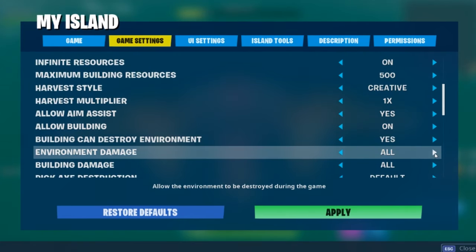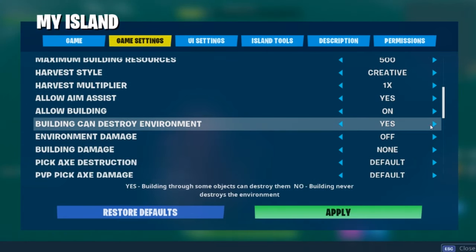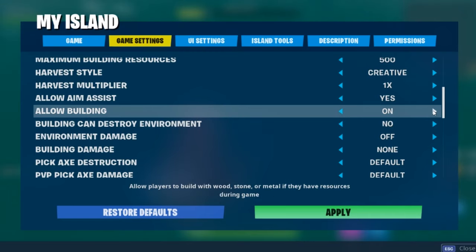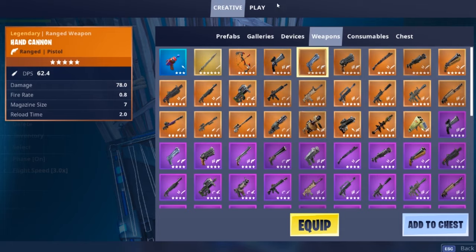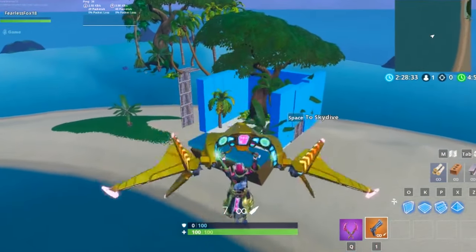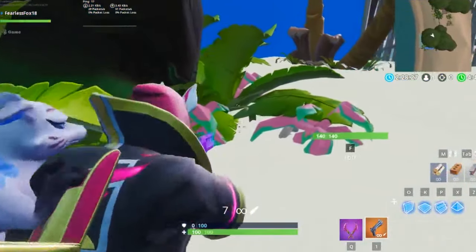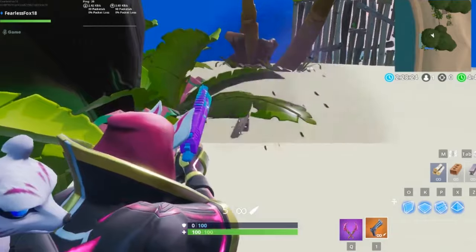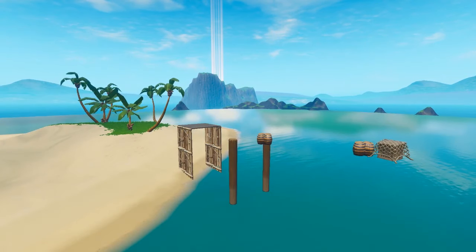The next big thing is your settings, and this applies to both maps. Change environment damage to off, building damage to none, and turn off destroying the environment with buildings. Turn off building in general as well. Everyone's gonna have a deagle in this type of find-the-button map, so go ahead and make a team settings and place the deagle — or hand cannon — in the team settings. When you land on your map you'll be able to shoot the button, and sometimes a prop will get in the way but for the most part it will break.